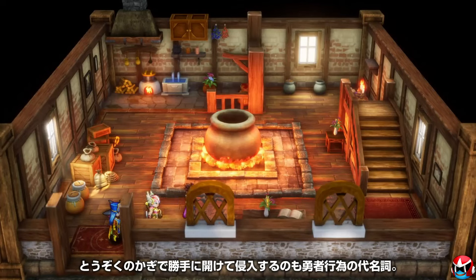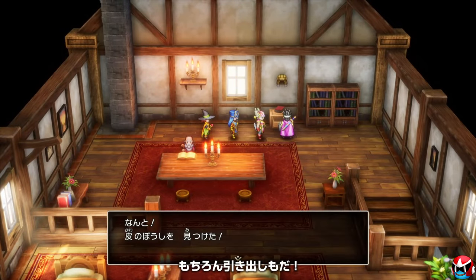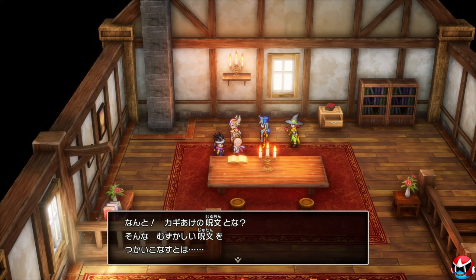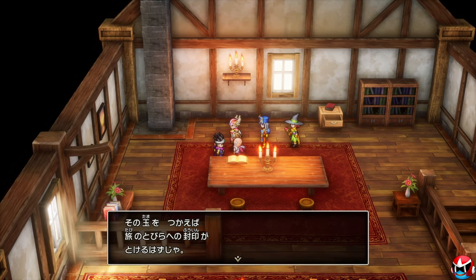Important story or quest characters have an icon over their heads. If you go into a town or building and somebody has a little diamond-shaped exclamation point over their head, you know that's your next objective — you don't have to waste time talking to absolutely everyone. I recommend talking to everyone anyway because this is Dragon Quest, but if you don't know what to do next, now it's easy to figure out, especially for people not used to old-school NES-era JRPGs.